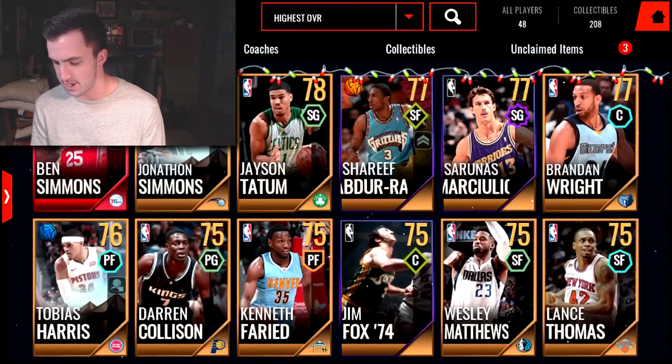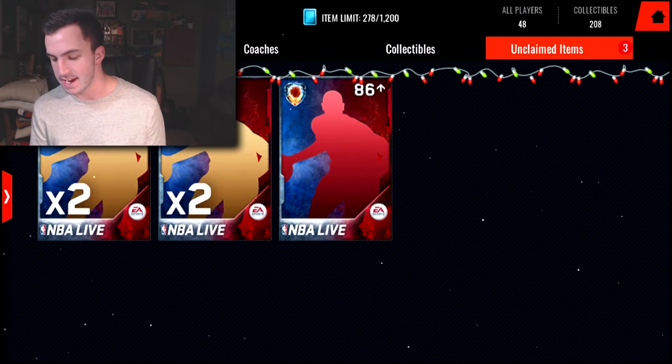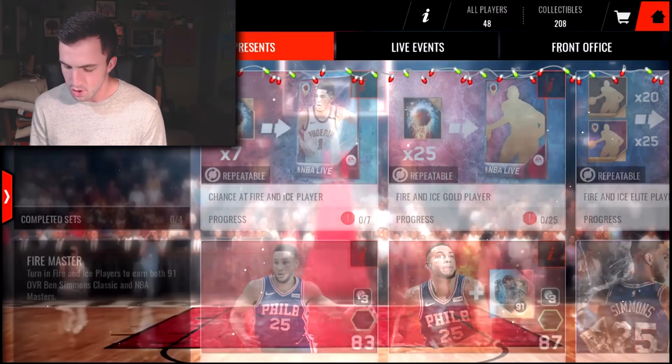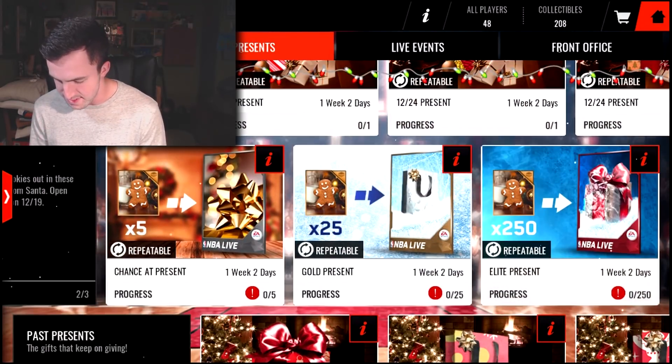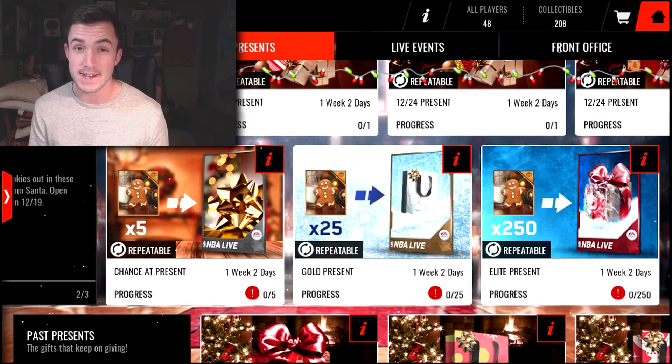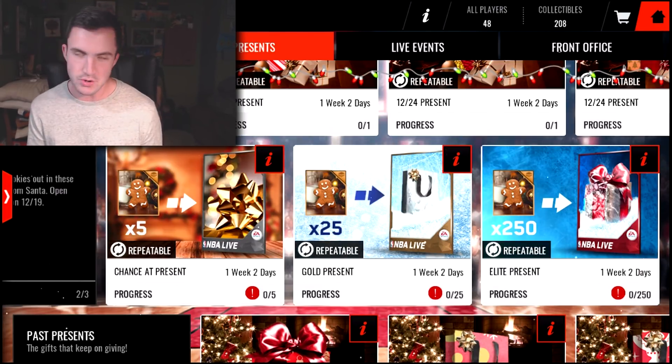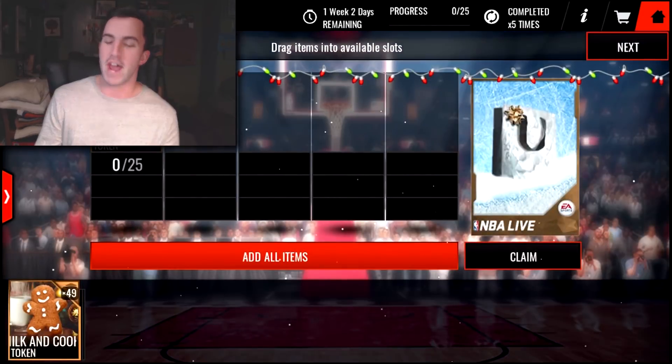Doesn't look like a ton of stuff. We have the two booster packs, the 86-plus pack, and then I've also got a bunch of tokens that I'm going to be spending. We're going to get it started with presents. I'm not going for the chance of the present packs anymore because they are trash. But I do need to get some of the gold presents for after Christmas.